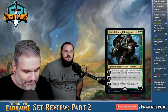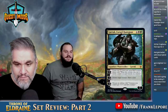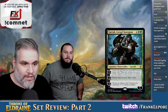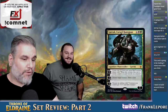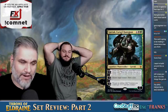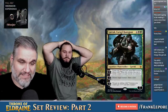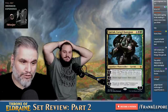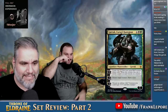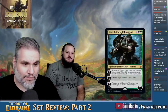Garruk, Cursed Huntsman — six mana for five loyalty. Create two 2-2 black and green wolf tokens with 'when this creature dies, put a loyalty counter on each Garruk you control.' So it's a zero, but if your wolves die it goes to seven. Negative three: destroy a creature, draw a card. Negative six: emblem — creatures you control get plus three, plus three and have Trample. This card's so good — it's really easy to ultimate. This is the definition of Abzan midrange. I just want to play it in all my Sultai decks.